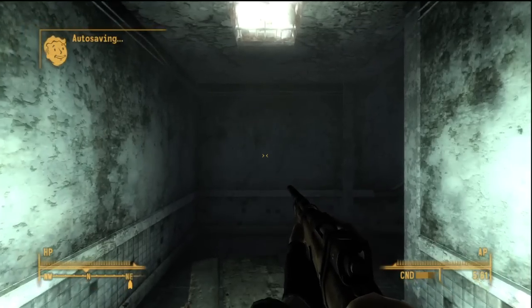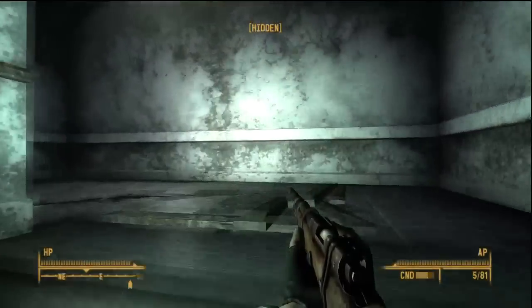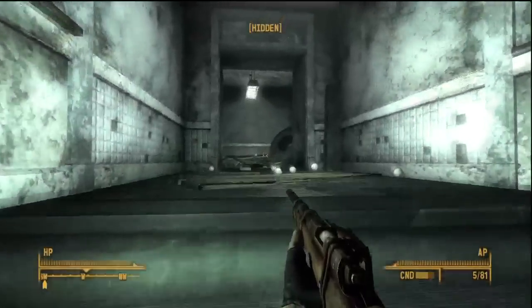Hey, what's up, Brizzo here. This is Fallout 3: The Wasteland Survival Guide, Chapter 3 — The Arlington Public Library, Part 2.